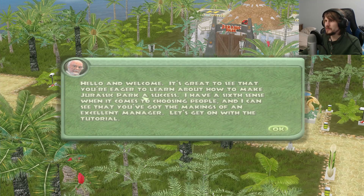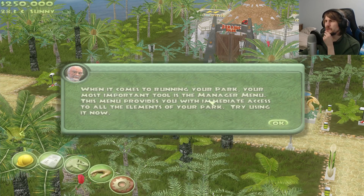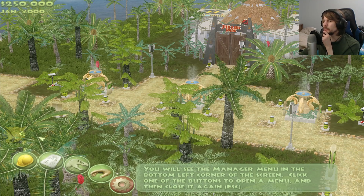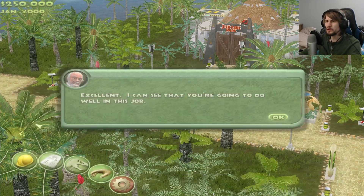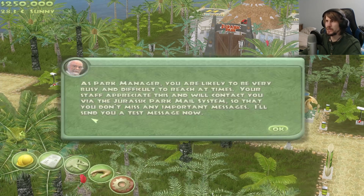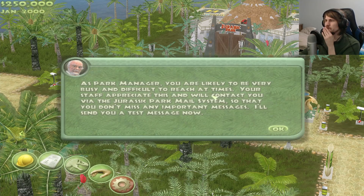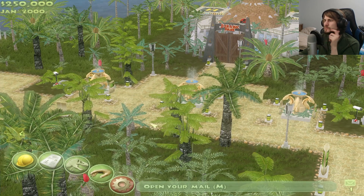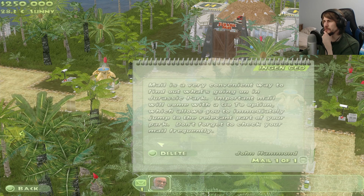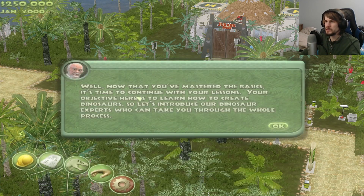Hello and welcome. It's great to see that you're eager to learn about how to make your park a success. I have a sixth sense when it comes to choosing people, and I can see that you've got the makings of an excellent manager. Let's get on with the tutorial. When it comes to running your park, your most important tool is the manager menu. This menu provides you with immediate access to all elements of your park. As park manager, you'll likely be very busy — your staff will contact you via the Jurassic Park mail system so that you don't miss any important messages. I'll send you a test message now. Mail is a very convenient way to find out what's going on — important mail will come with a go-to option which allows you to immediately jump to the relevant part of your park.